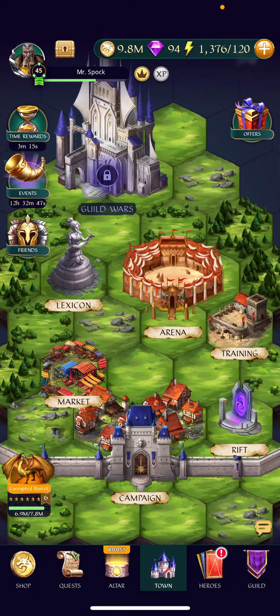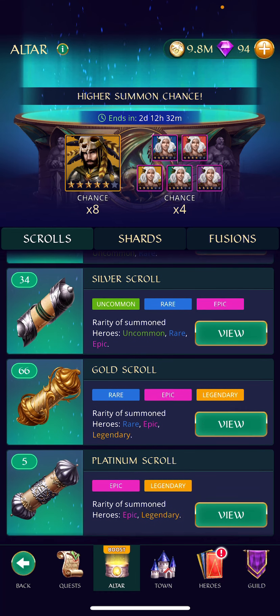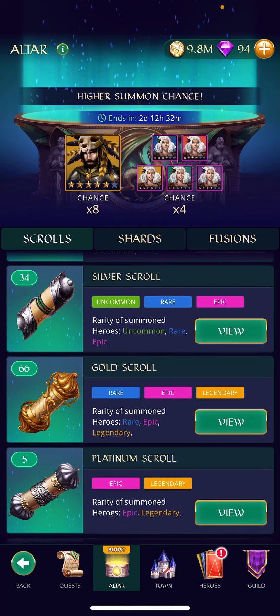Hey, welcome back to another Gemstone Legends video. We've got a boosted chance in the altar right now and I'm going to do the biggest pull I've ever done before. I picked up some platinum scrolls, a bunch of gold scrolls, and also have a couple platinum scrolls from the monthly crest quest reward. At the end of the month you get a platinum scroll, and from the monthly time rewards you also get one. So I've got 66 gold scrolls and five platinum scrolls, which is the biggest pull I've ever done, and I'm really hoping I get another legendary from all that.